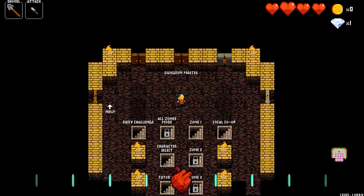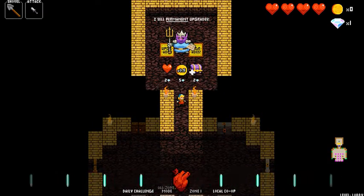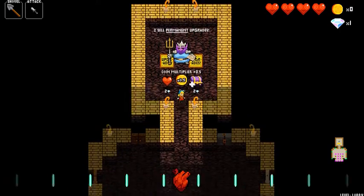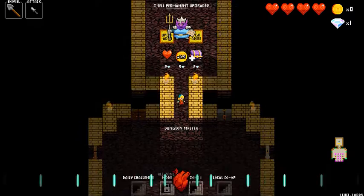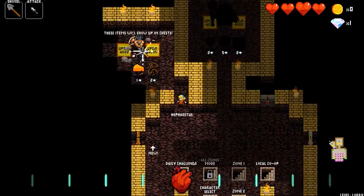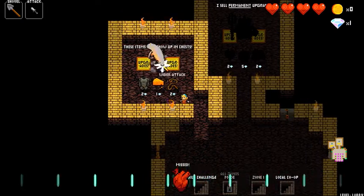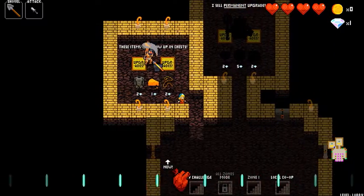So the diamonds that you collect during the game, you spend at these guys here. You can get extra health, extra money, extra loot for 2 diamonds. You can go over to this store here — there's a dude that sells you armor and weapon upgrades. Like this one will give you a wider attack, restore 2 health, plus 1 defense.